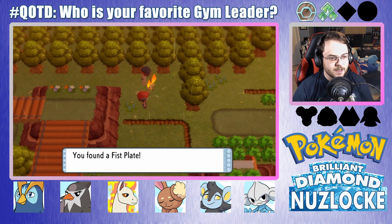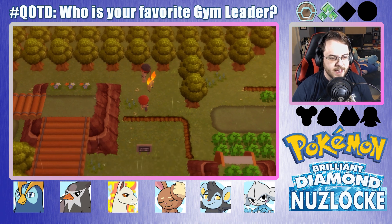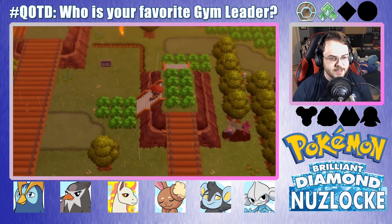We got a Fist Plate. That could be really useful if we give it to Meditite. The power of the defeated giants infuses this plate. That might come in handy — I guess we'll see.